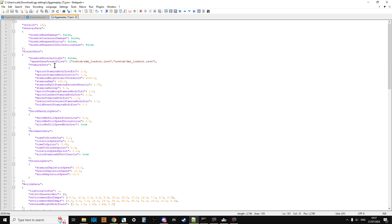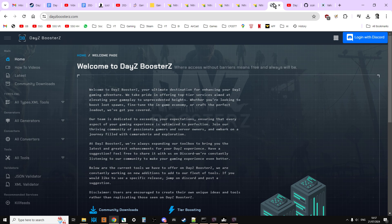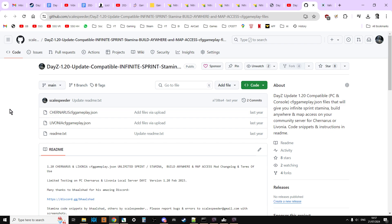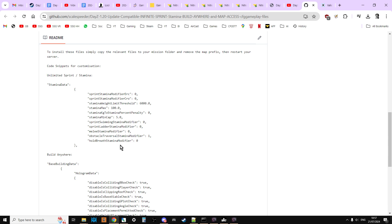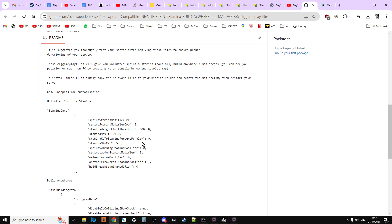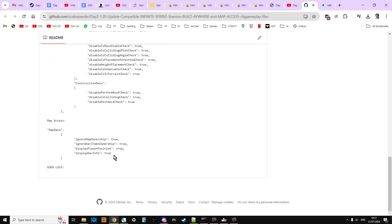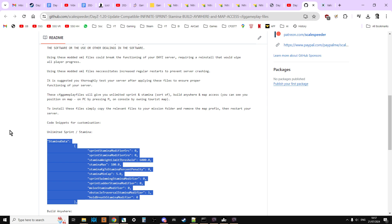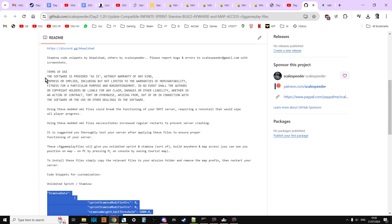We've got a few ways to change this file. We could do it manually if we understood what everything did. However, when starting out you might be nervous about that. DayZ Boosters — that amazing website — has a tool that can do it for us. I'll also put a link to a GitHub repository where I have specific stamina data, base building data, and map access data as snippets you can copy and paste over your existing cfggameplay.json.